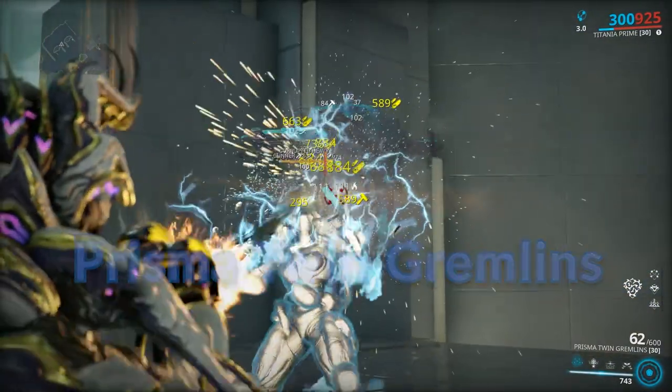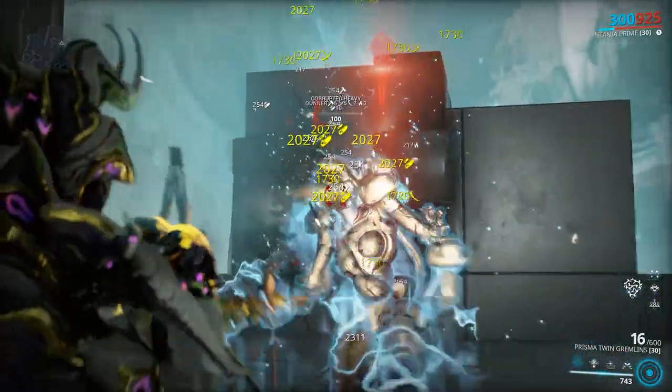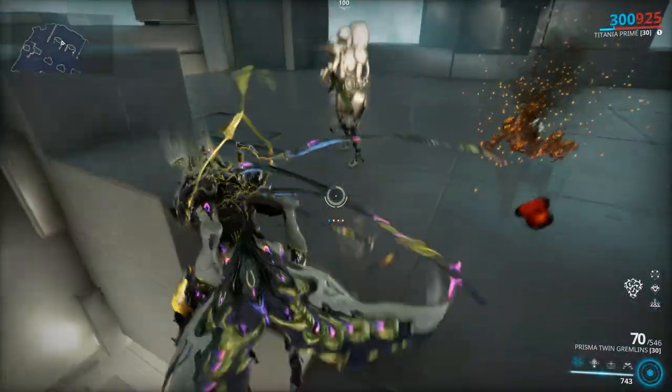Prisma Twin Gremlins: with this weapon, be ready to pin your enemies to walls or bleed them to death. High critical and status chance, fully automatic with a speedy reload.